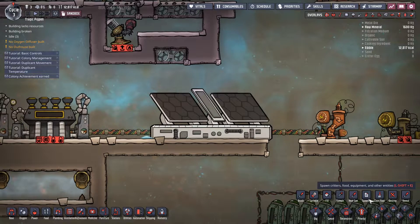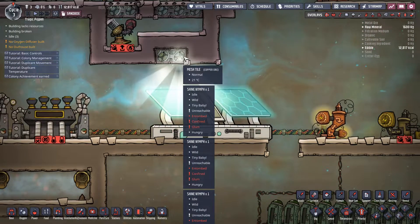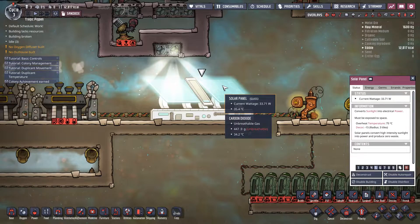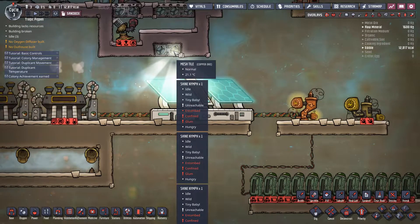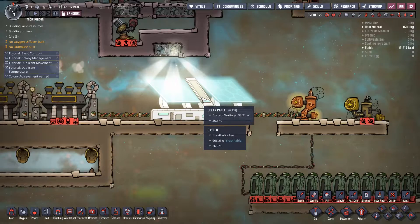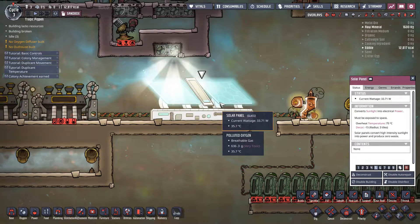In sandbox mode I can bring in shine bugs — shine nymphs — and I have about 10 in here. I am producing a grand total of 33.71 watts — not a lot of power from half a dozen shine nymphs. It is possible to power solar panels with shine bugs, but it requires a lot of effort. Realistically, you're going to put solar panels at the very top of the base, exposed to space and light. But it also means you have to defend them from meteorites. Solar panels output no heat whatsoever, making them a very powerful generator — the catch is it's a little awkward because you have to protect them from meteorites.